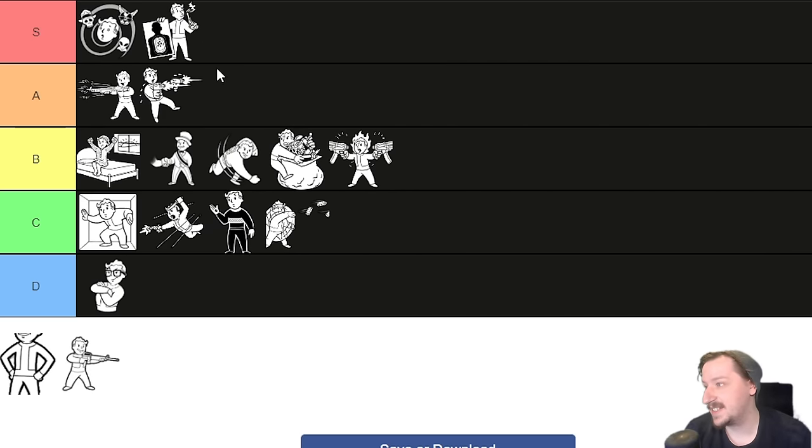Skilled is absolutely S tier — it's absolutely ridiculous for two reasons. One is its main effect, and the other is that it's completely bugged and you can get it up to three times in a playthrough, and they stack. Skilled gives you plus five to all of your skills — barter, energy weapons, guns, melee weapons, everything — but in exchange you get 10% less experience. You can take it at the very start of the game, then leave Goodsprings and edit your character to pick it a second time, and then pick it again in Big Mountain. That's plus 15 to all skills.